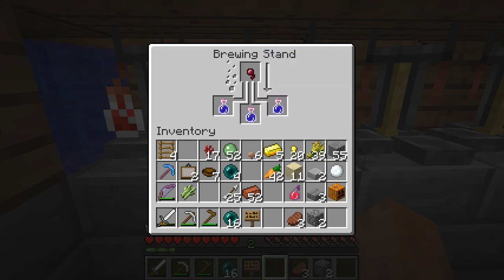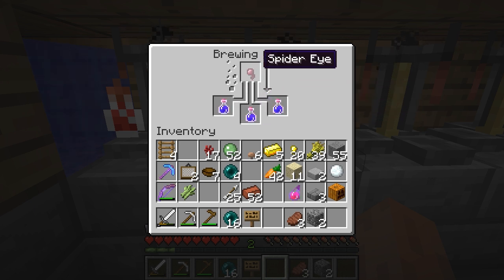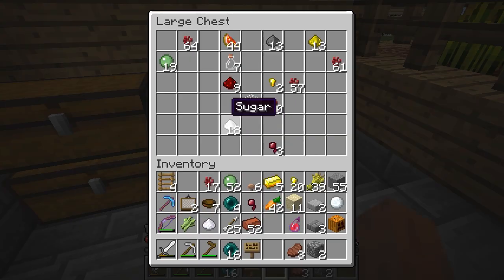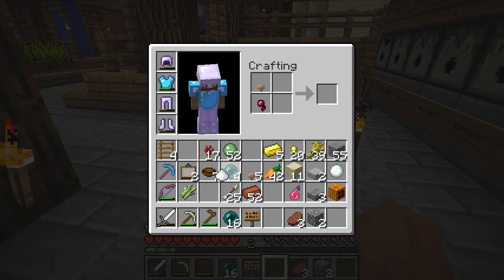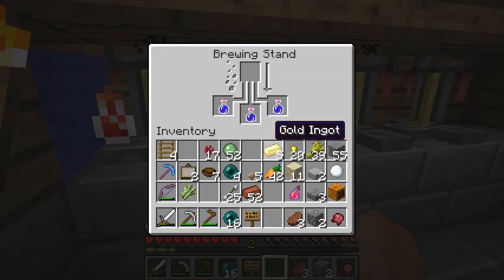Now for real fun, you can add a spider eye. Really? That does nothing? Well, this video has been entirely undermined. So apparently the spider eye I was going to add — I need to actually use a fermented spider eye. And the way you make those is you put a spider eye, a mushroom, and a sugar together. Fermented spider eye. Boom. There's a potion ingredient I should have known. Actually, I've never made one of those before — that's not a helpful potion ingredient like 90% of the time.